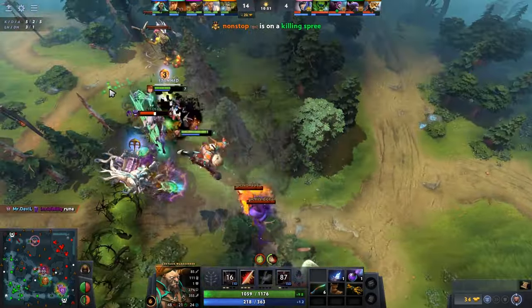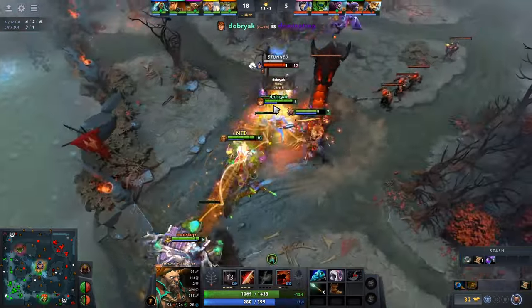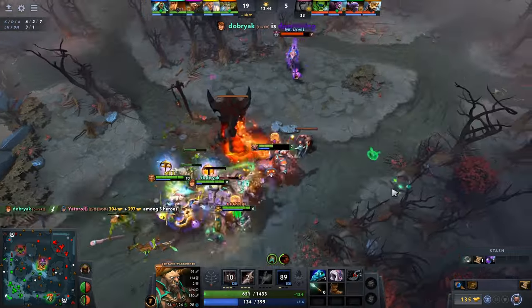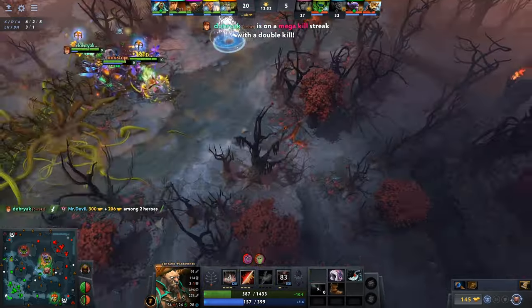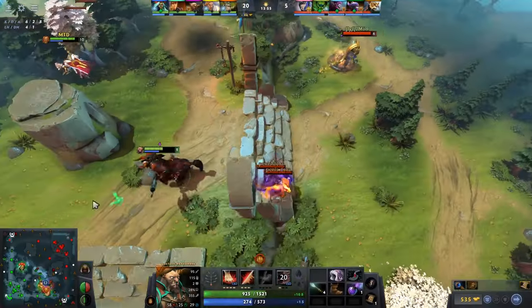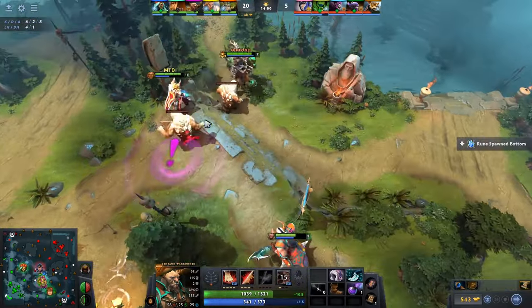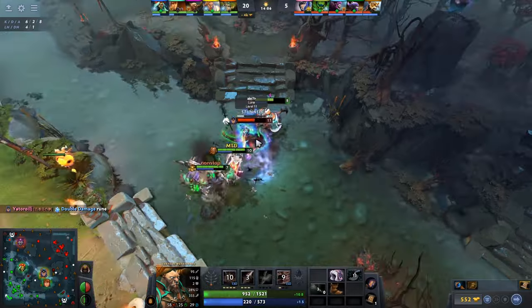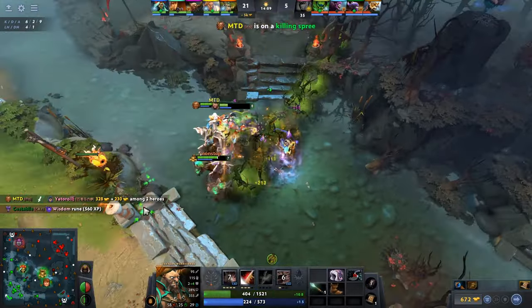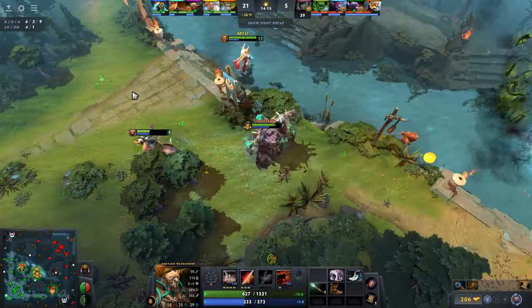Stampede can be used defensively to save your teammates or aggressively to run at enemies. After your Blink Dagger, you can follow your cores, play around them, and find kills on the map. Centaur has very high spell damage for early to mid game, which allows him to roam around and find kills. What makes Centaur a great support hero is that it has lane-winning potential and can also work as a core in the late game. Supports like to position themselves behind cores — Stampede allows Centaur's team to run at those supports and start a teamfight with a great advantage. If your team is only farming, you can also make Travel Boots and farm lanes or jungle with Double Edge.